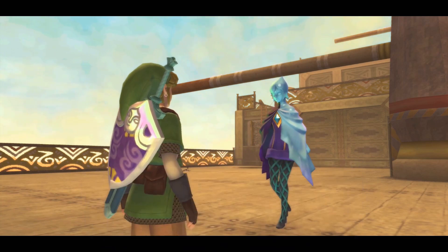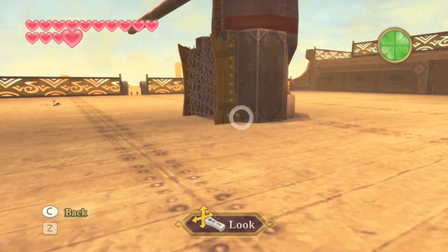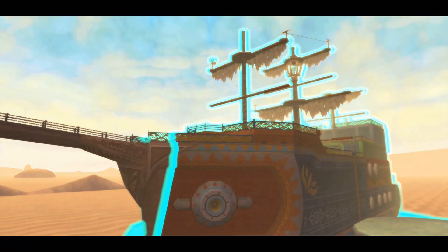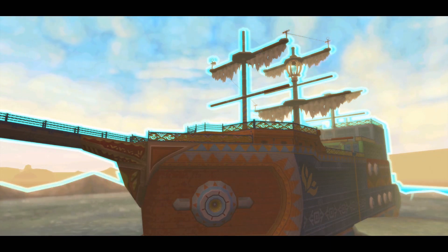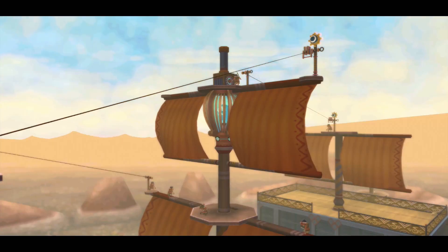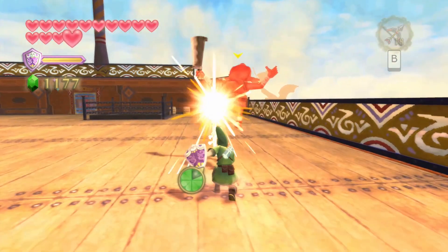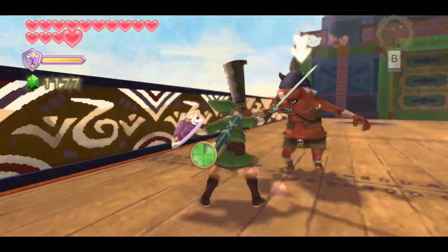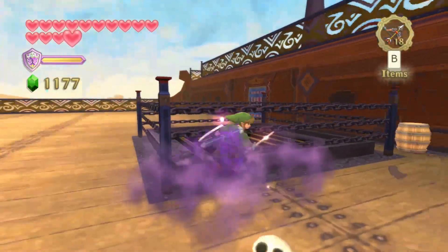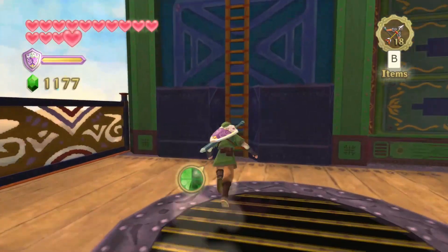Once you get back to the deck with the bow, go ahead and shoot the arrow orb on the middle mast — this will reveal a timeshift stone up above. Stand near the ladder and shoot the timeshift stone. This takes the entire ship to the past, which causes a bunch of bokoblins to appear. One on top of the mast will rotate a lock that blocks off the timeshift stone, so we can't return the ship to the present for now, and it also blocks a nearby doorway. The bokoblins on deck don't matter, but you can now climb the nearby ladder since the spikes are gone. Up there we have a bokoblin archer — now that we have the bow, they will finally drop arrows, and this one in particular will always drop a stack of five.